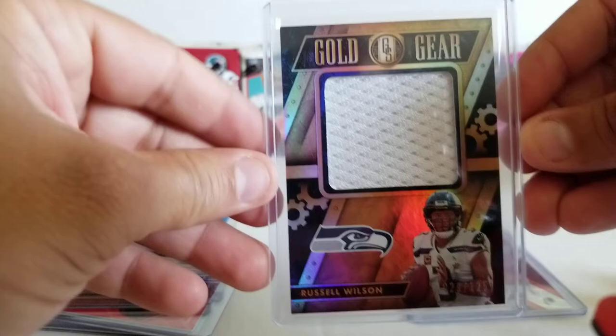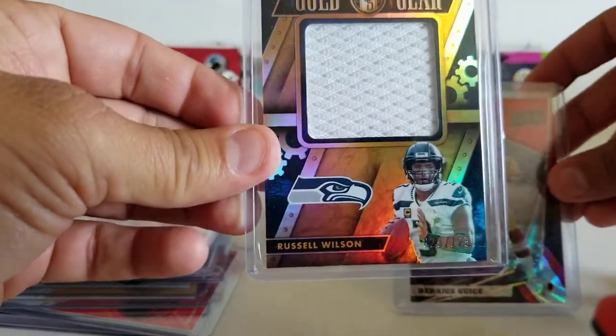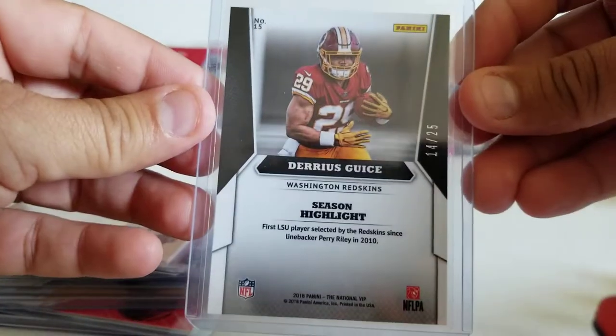Russell Wilson, Gridiron Gear — gold gear, sorry — from Gold Standard, out of 125. And Darius Geis, red, out of 25. And one more stack before I move on.